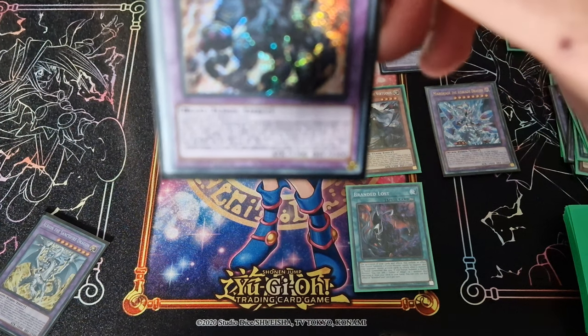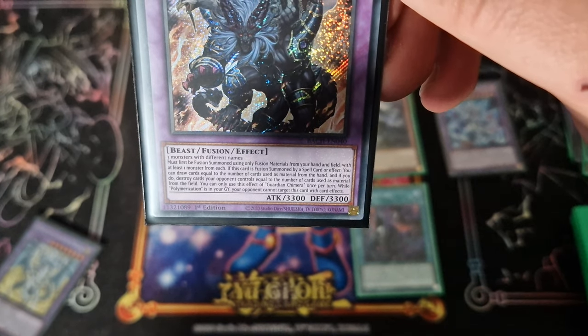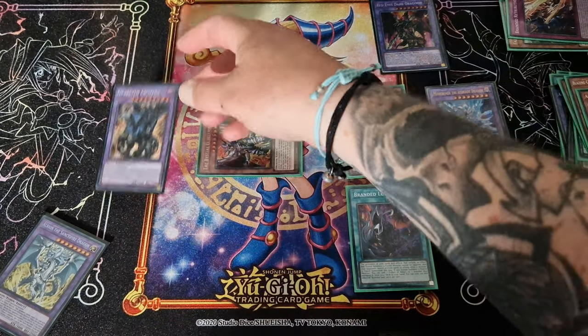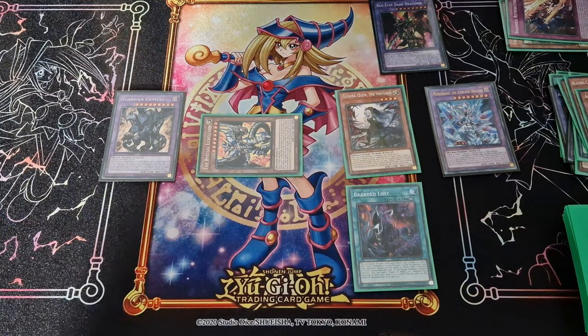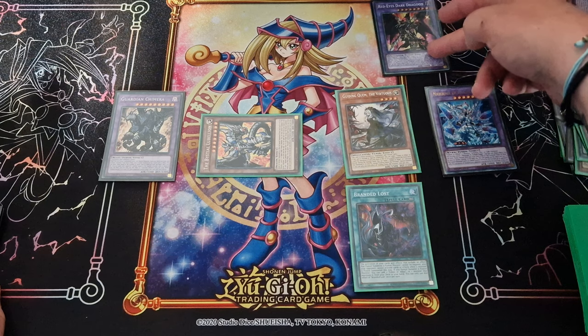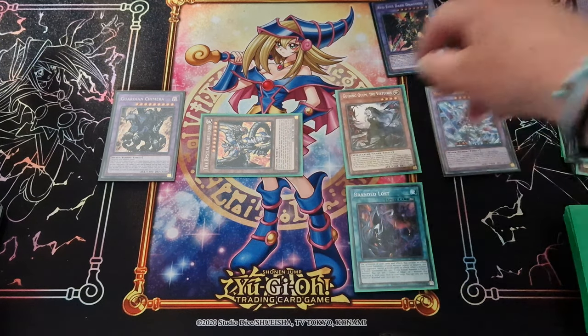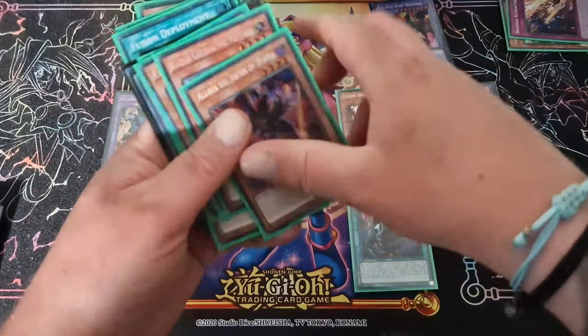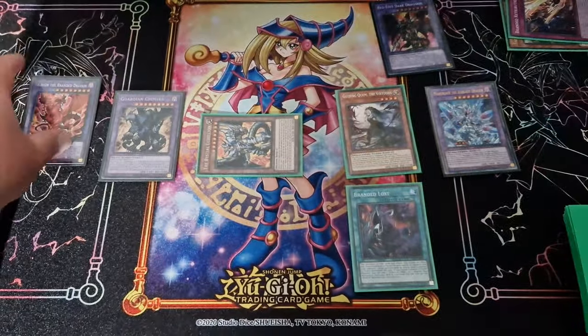Unfortunately we don't use Polymerization, but Guardian Chimera is a very big monster and if you do manage to get in the Gate of Dark World attack gain, you're looking at around 4000 attack — 3333 really — it's pretty much game. And because the card left the extra deck as well, you get to bring something back.